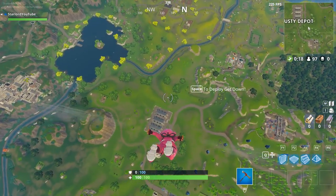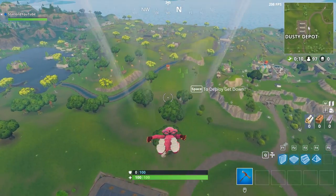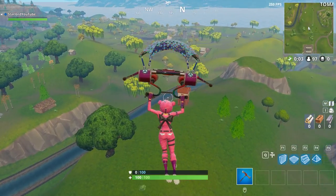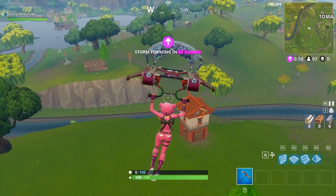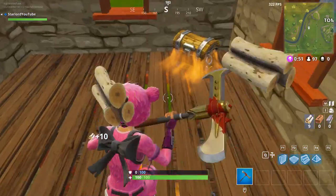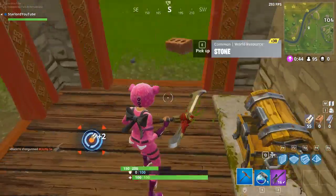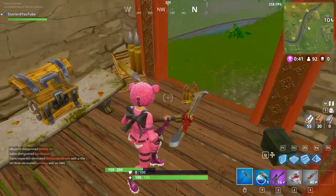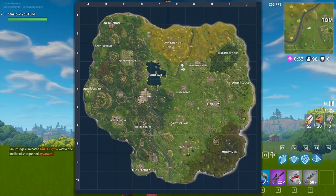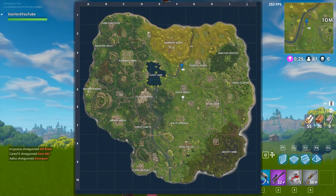The next place we're going to go to is Dusty Depot. Most of you, when landing at Tomato Town or Dusty Depot, would have seen this shrine because it sticks out like a sore thumb. From Dusty Depot, what we're going to do is head northwest or north. It is a tier 2 shrine and pretty easy to find — it's on top of a hill. I would say this is a pretty good spot personally. I'm pretty sure there can be a maximum of three chests in this area. It is located at F4, right near the lake or the river.